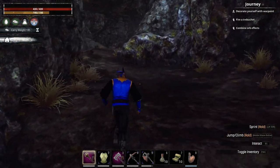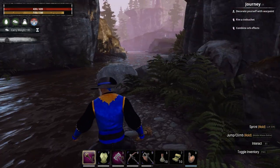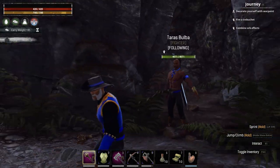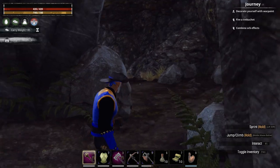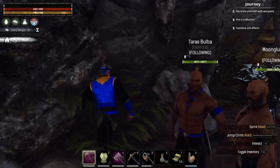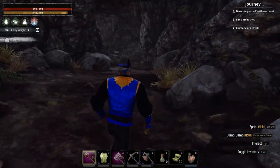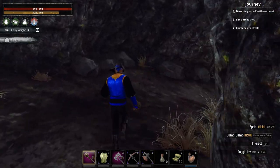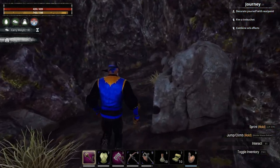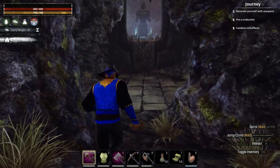Let me explain a few things. Creeks like this one flow at base level — this is where the water flows. Caves are created by water: water dissolves limestone and makes caves. Therefore, if there's a cave below the base level of a creek, generally speaking it would be full of water — not like this one, which is not full of water but going down.